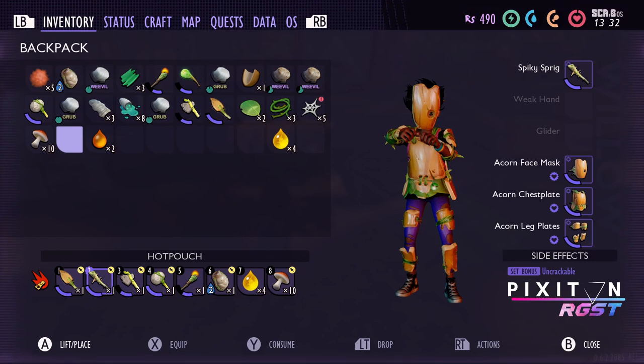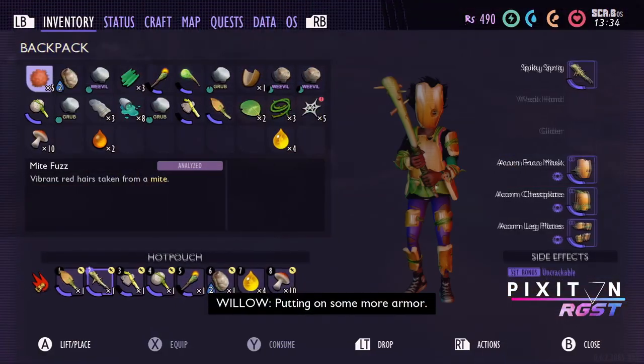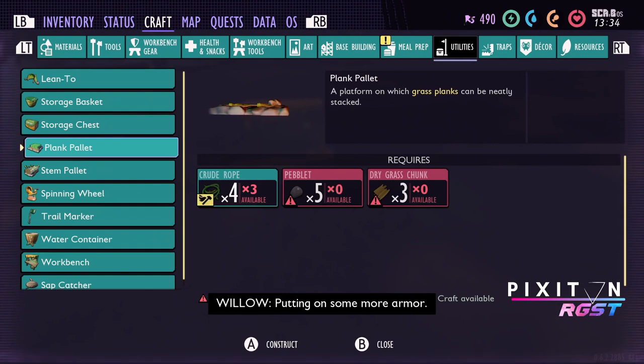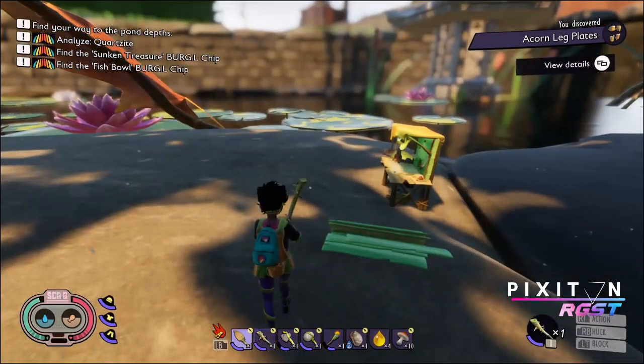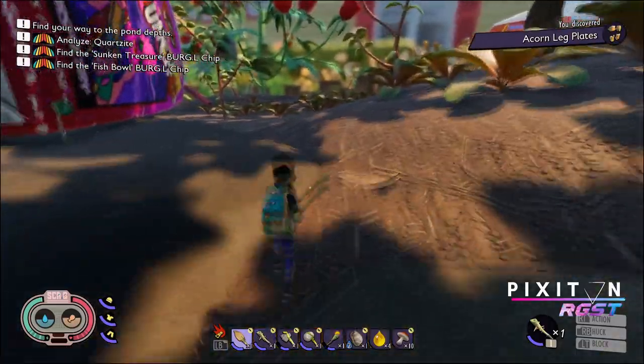So I do want to find a glider — you have to cut down a dandelion. While I'm here, let me just have a look at what we need to make a pallet. We need peblets, some dry grass, and we've got enough rope. We needed five peblets and three bits of dried grass.